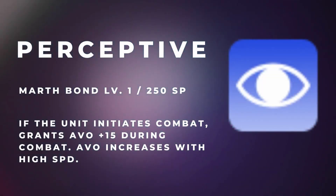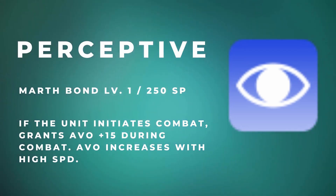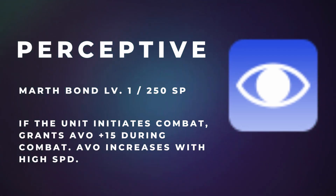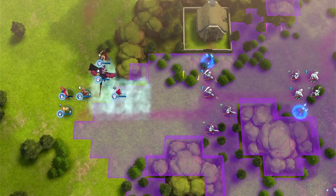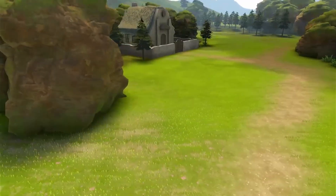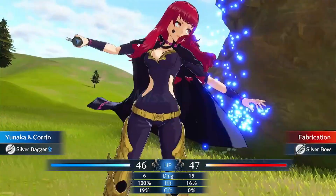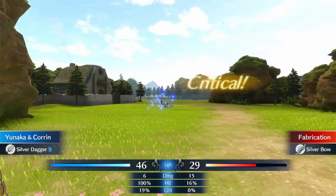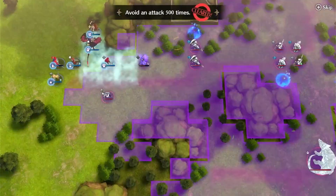Next up is a skill I wish I had inherited before chapter 10. Marth's Perceptive is a level 1 skill for 250 SP, and if the unit initiates combat it grants plus 15 avo during combat. Avo is a very important stat for all units in Fire Emblem, especially on increased difficulty modes like Maddening. A high avo can be the difference between life and death, so having a 15-point increase is a boon that should be immediately inherited on your favorite units.